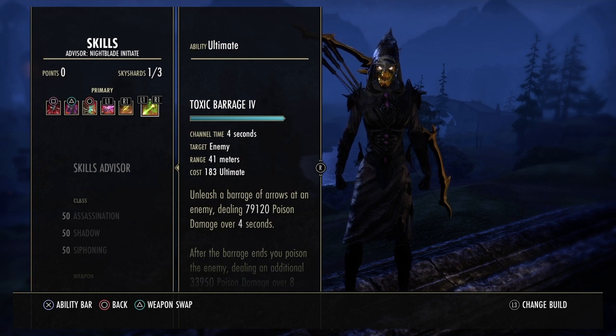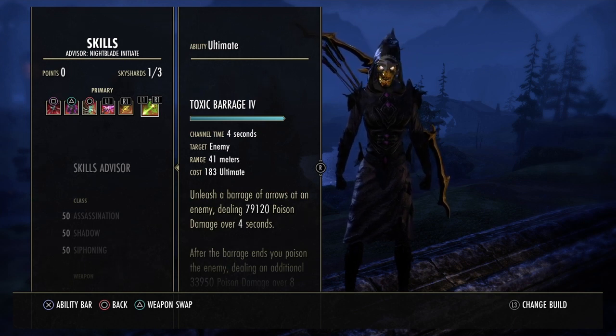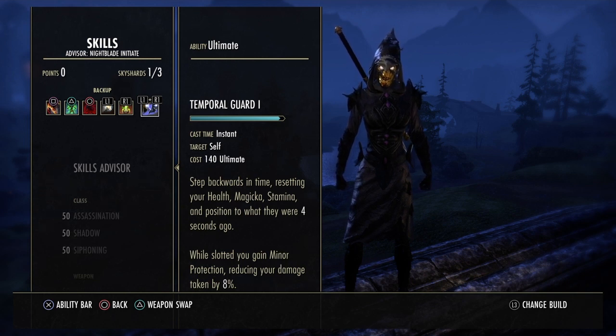Now, for your Ultimate, it's going to be up to you. I've been pretty unhappy ever since they added the animation time to Dawnbreaker — it kind of really affects the flow of combat for me. The way this patch is, how tanky people are, I'm engaging a lot more people at max range. So, Toxic Barrage, even though it keeps us out of stealth longer, is what I'm going to be running. On back bar, our Ultimate is going to be Temporal Guard. We're getting that 8% damage mitigation just from having it slotted, even if we don't use it. I'm actually really enjoying that combined with the Potent Taints — it's really helped the survivability on the build.